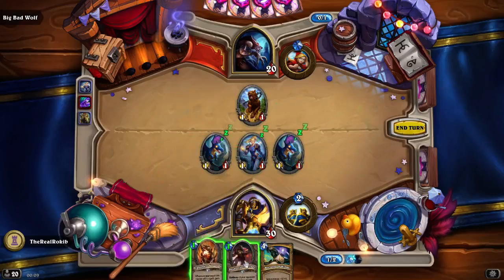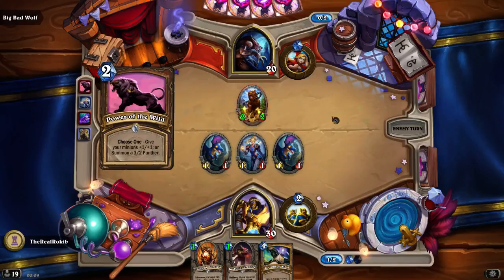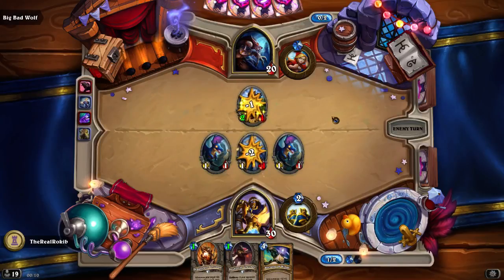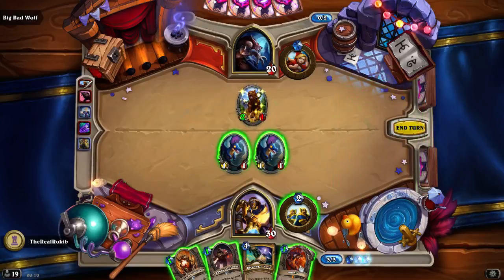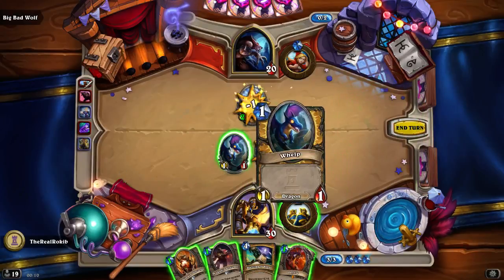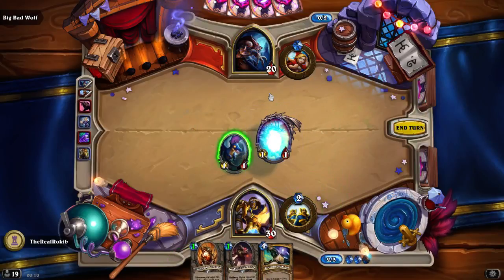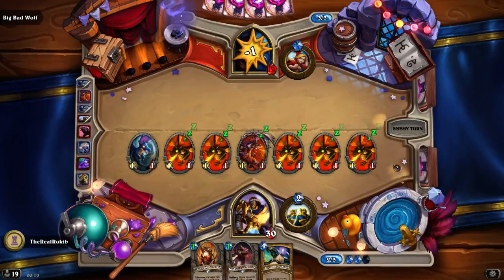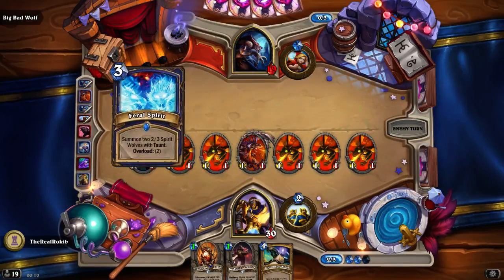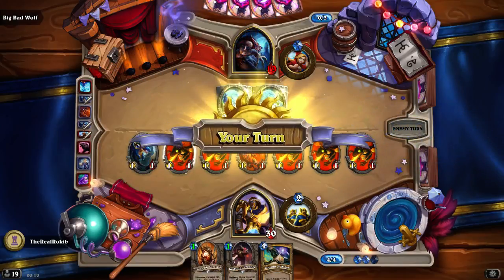Then we're talking about the spell — plus one plus one. Okay, we'll leave it there then. We've got enough for board control a little bit. Oh, plus one plus one, that's not nice. Ooh, that's quite nice. Someone whelps. Wonder if there's a charge thingamajig. Ooh, two wolves — okay, three six, we can clear it.